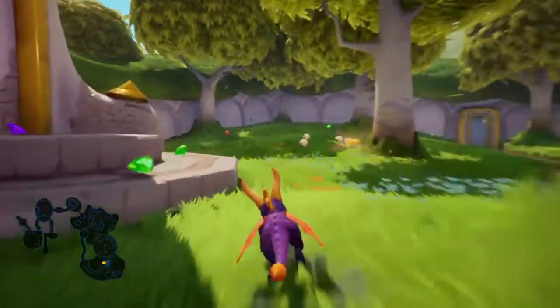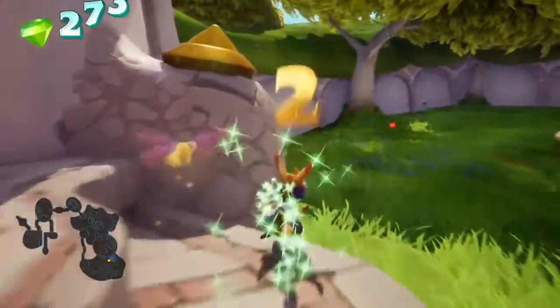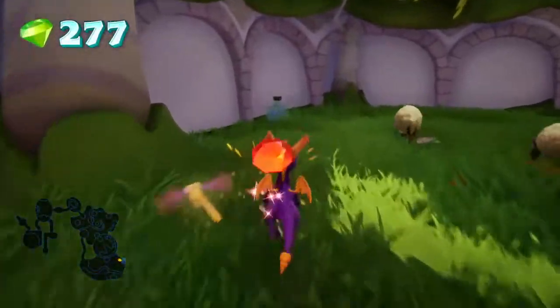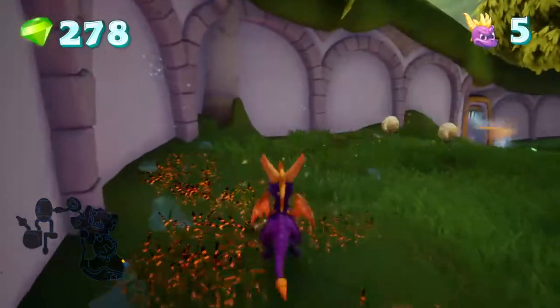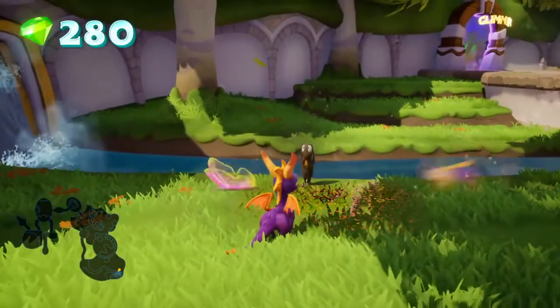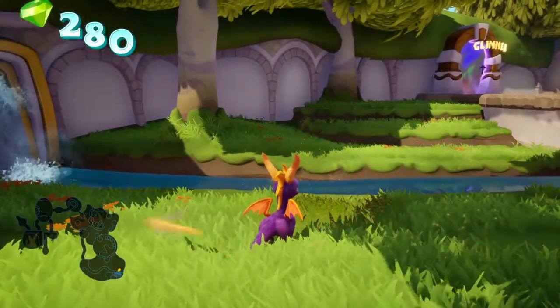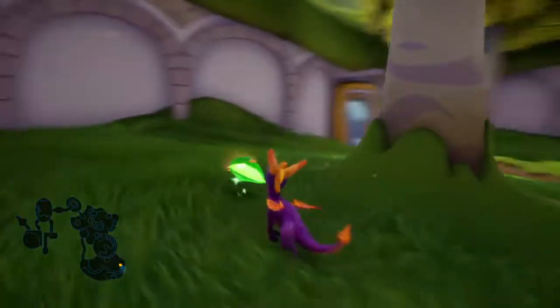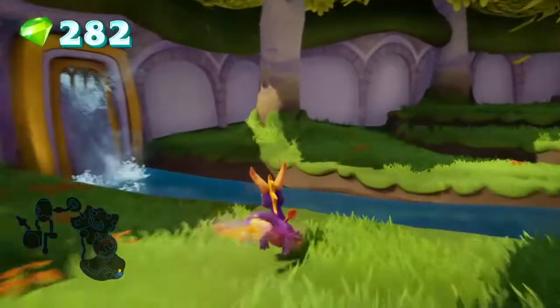Just go about collecting the other gems. So this is definitely gonna be interesting. Because in this one it's a lot of collecting abilities to go back and get gems. Let's see what the animation is for the sheep. It's the same one from last game but it's still adorable.